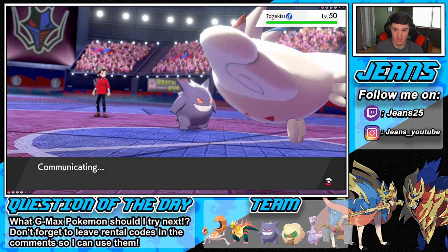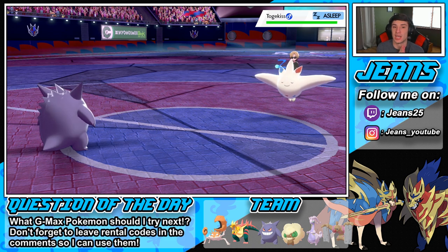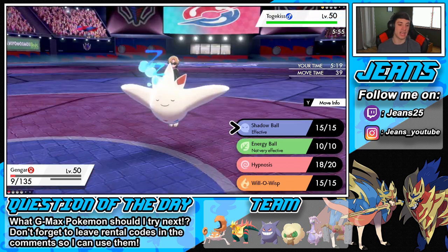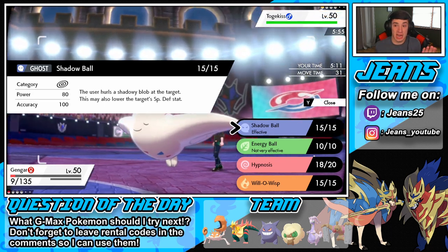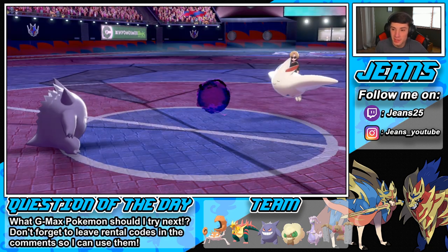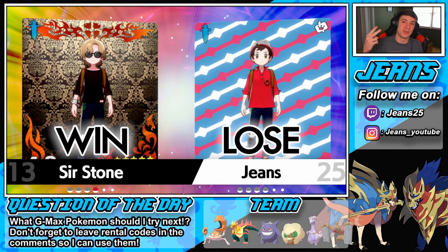Hypnosis, you gotta land! We do get the sleep — game's not over yet. We just need it to stay asleep one turn, but we only do half damage... another turn after this. We lost this game — the Life Orb damage will take us out. We go for it — our last chance. Come on Gengar, get a crit! No — we lose. We missed our Fire Blast and first Hypnosis, we would have won that. Still GG — let's hop into Battle 2.